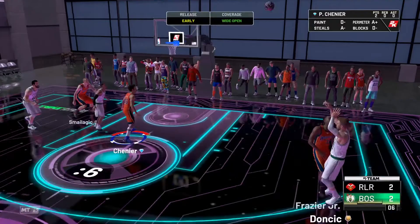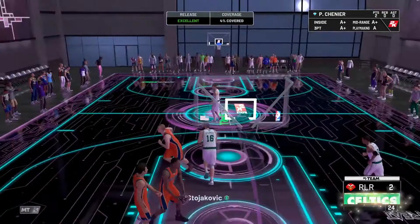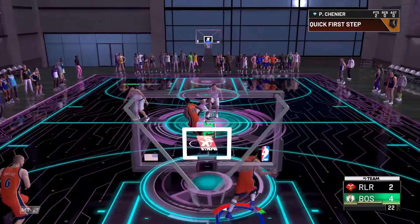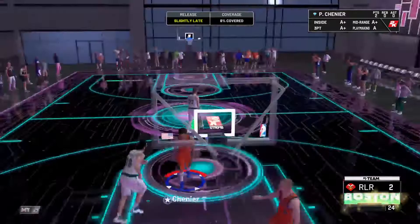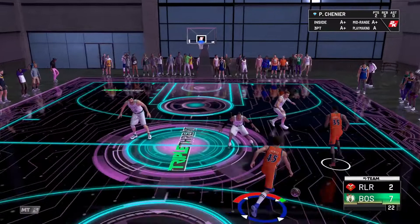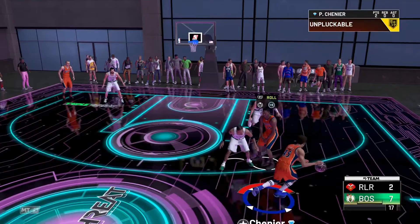Peja Stojakovic just gets a weird animation and kind of bullies his way through. Let's do a stop-and-pop three — no, Allen Iverson contests it at 82% and drains a three. That's not a good start. Allen Iverson is very, very annoying — whenever I face him he's always a pest.